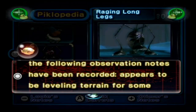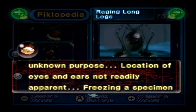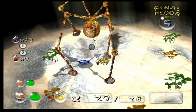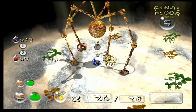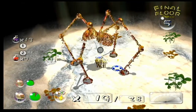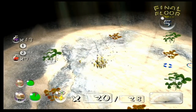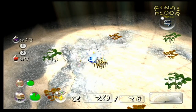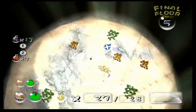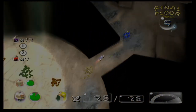Another mystery comes from Olimar's notes for the raging longlegs, where he states that Arachnorbs are leveling terrain for some unknown purpose. I have many theories about this, but I think the most likely are either that this is for mating purposes, or that it's a temporary spot to raise their young. We already know that Arachnorbs live in webs, as shown in the two sub-levels for the beauty longlegs and the raging longlegs, so this can't possibly be a permanent nest, unless it's only a temporary one.